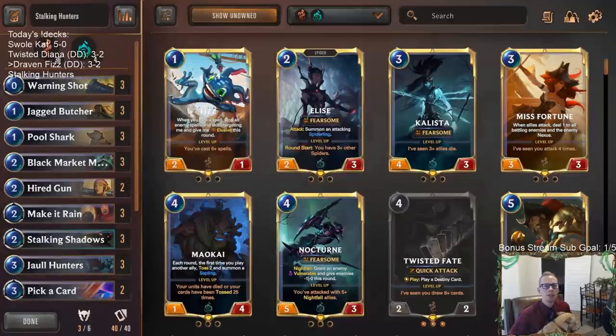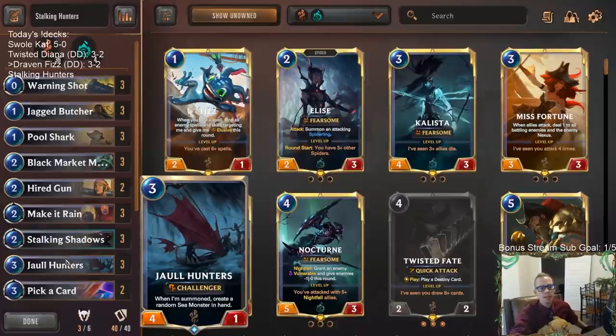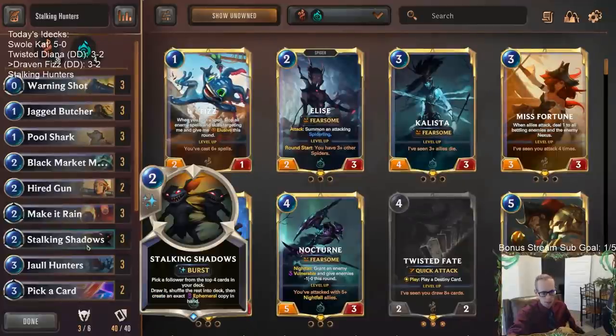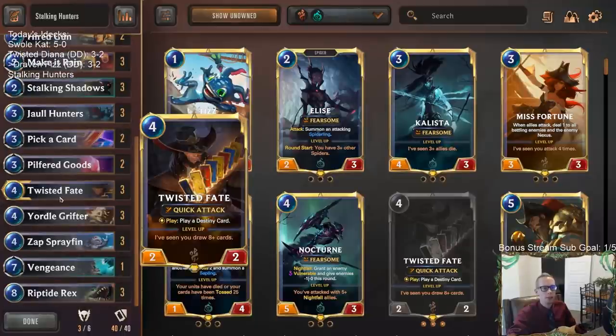Welcome everybody in Twitch chat and on YouTube for Stalking Hunters. This is going to be our next deck — a mostly all-Bilgewater deck, 36 Bilgewater cards, just four Shadow Isles cards for Stalking Shadows and Vengeance. I wanted to play Stalking Shadows with Jaw Hunters — we played the turbo Twisted Fate deck yesterday where Jaw Hunters looked amazing, and I wanted to find another way to play them.